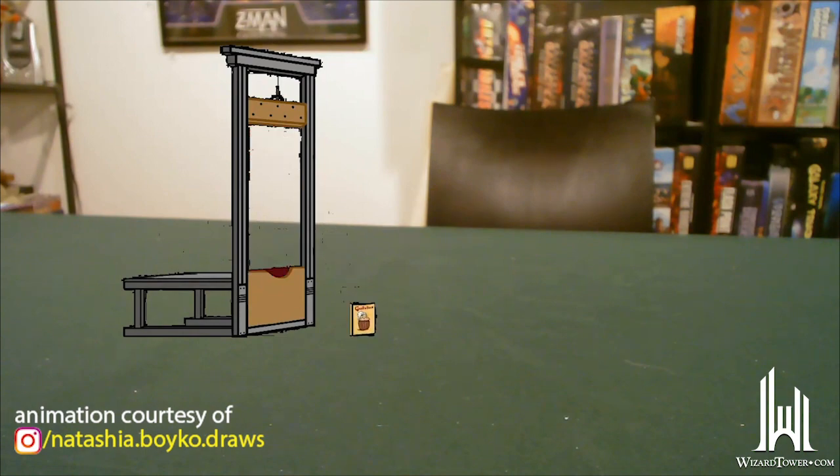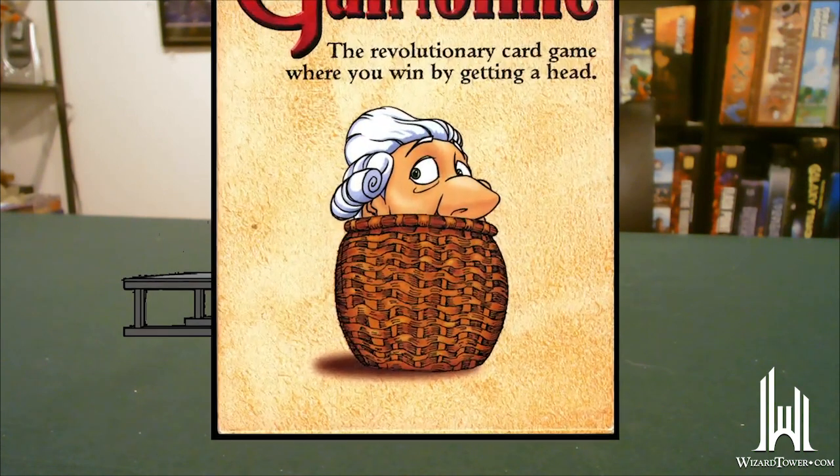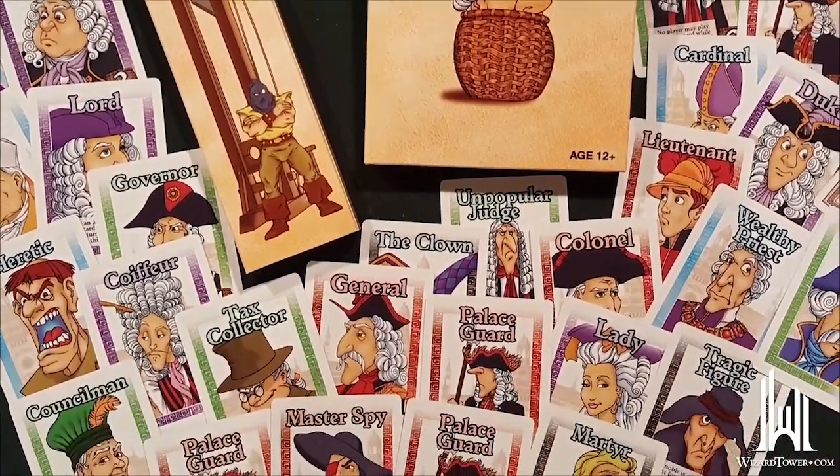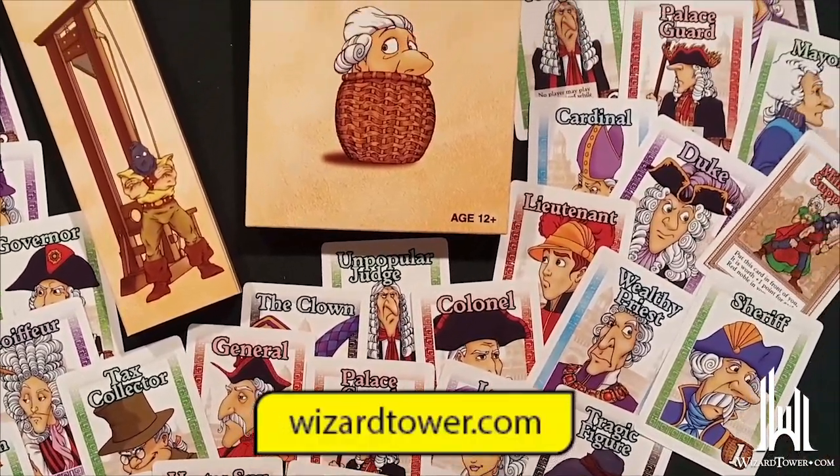It's the French Revolution and heads are going to roll, so make sure the best heads roll right into your lap in Guillotine. Available at thewizardtower.com. Guillotine is kind of a set collection game for 2-5 players, takes 30 minutes to play. It's very easy to learn, but it's a pretty fun one to play.